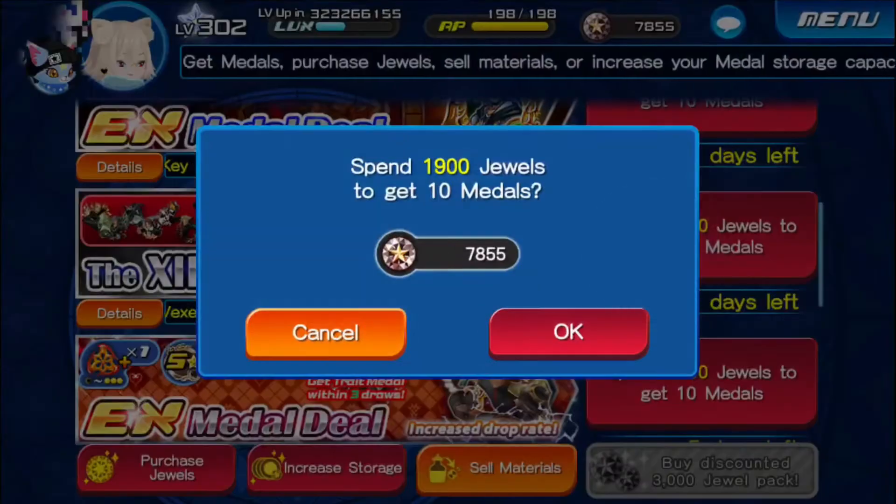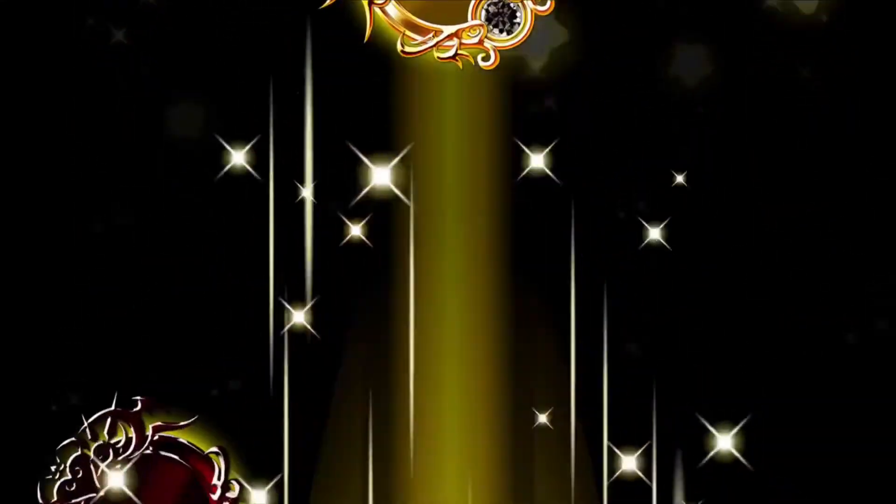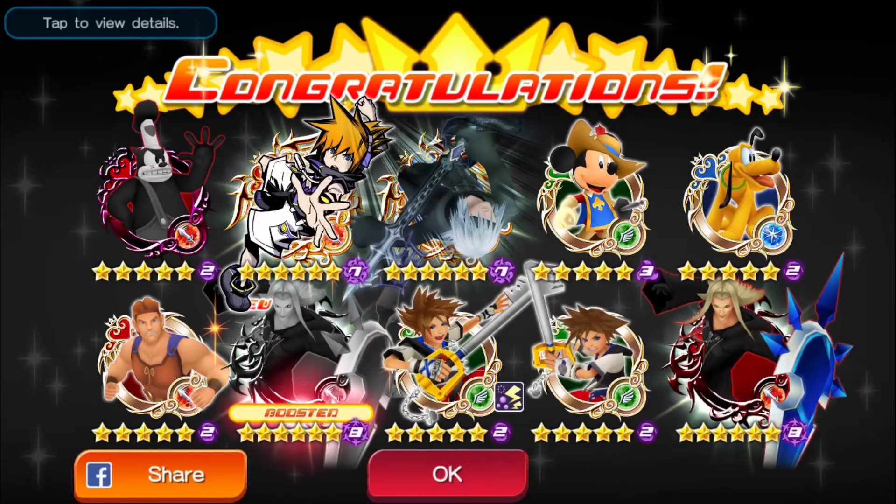All right, last pull. I'm so glad it's a falling price deal — this is what it should be, a falling price deal and guaranteed. Then they can guarantee people to spend money. All right, two reverses — come on. Yes! All right, we got the boosted. I'm happy, I'm satisfied.